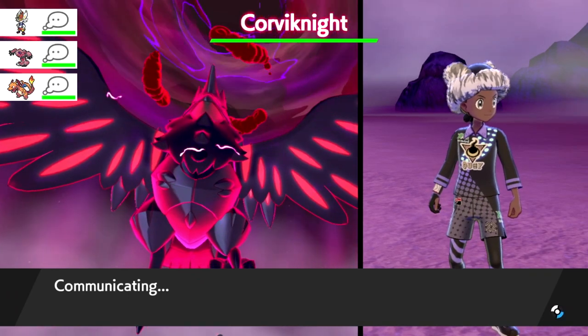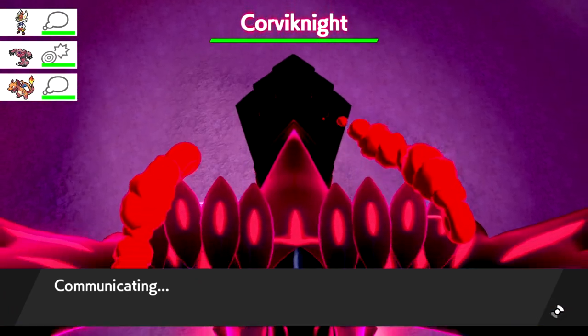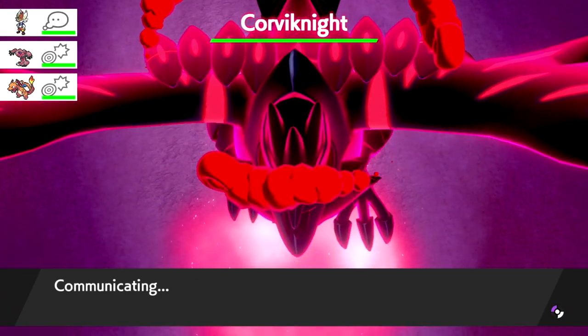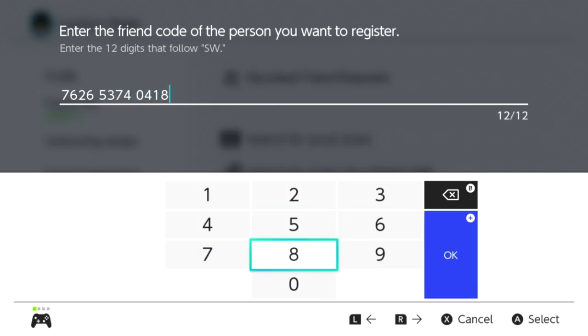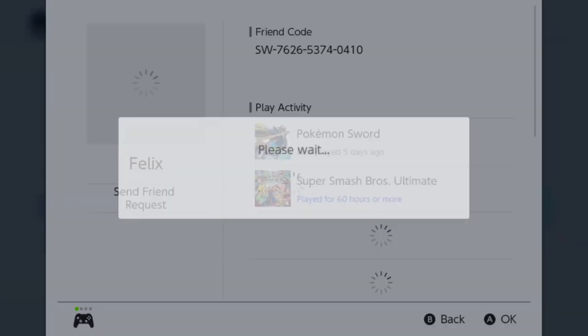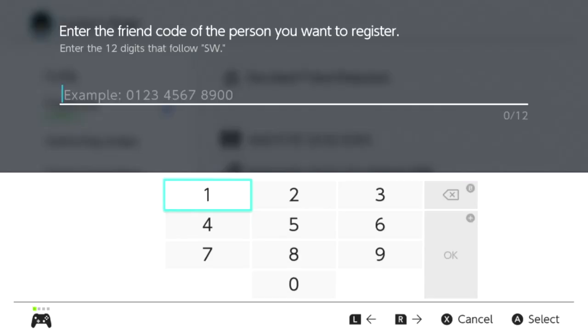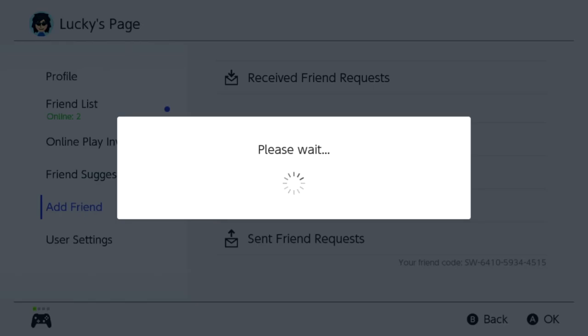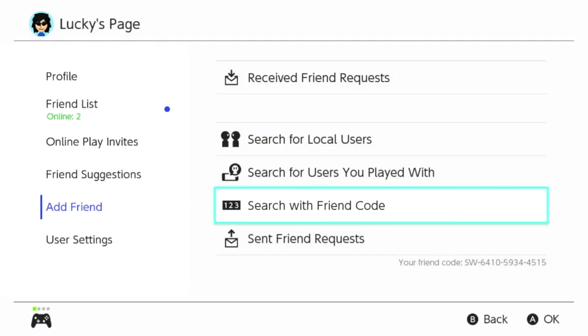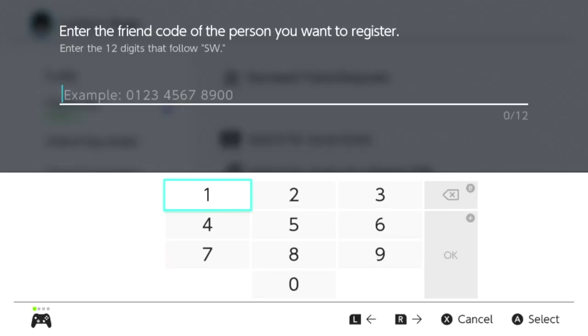I've broken this down into basically four stages and the first stage is that you actually need to have some friends. Many of you guys do not have friends on your Nintendo Switch and that's okay — we're going to try and fix that today. What I want you to do is post your Switch code in the comment section down below, sort by newest, and basically just add everybody you see.